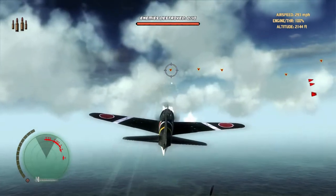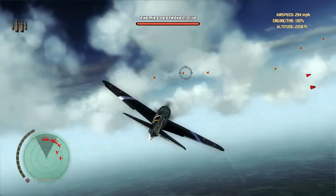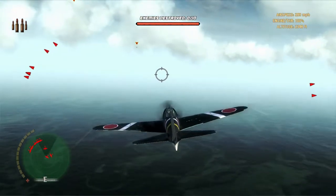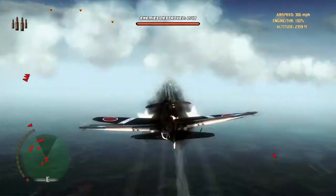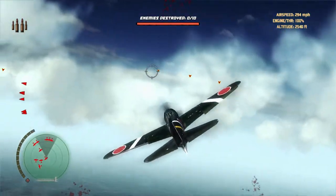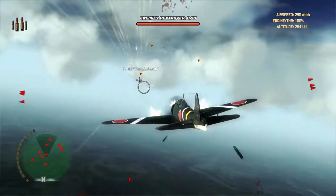What you want to do is first choose dogfight from the single player, then choose your plane as an A6M2 fighter and your enemies as a P-40. Next thing you want to do is set your difficulty to the easiest. This can be on any map as well — it doesn't specify in the achievement.